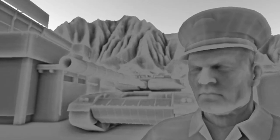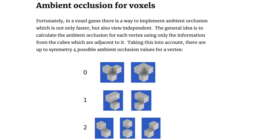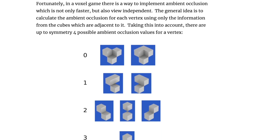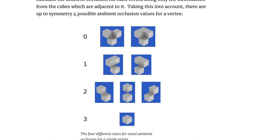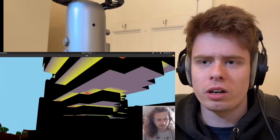I already knew what ambient occlusion was — it's a thing that can be added to give more depth to a scene. However, one thing I didn't quite realise was that in a voxel game you can add it on a per-vertex basis, as each voxel conforms to a certain pattern. Tantan had used the same article I had stumbled upon, and had a great time implementing it. So I decided to give it a go.